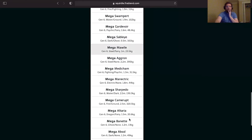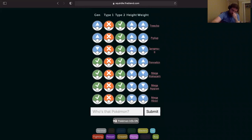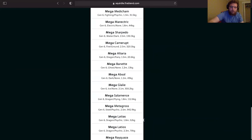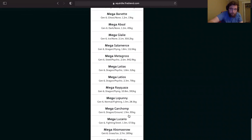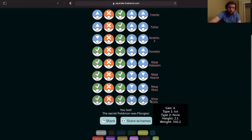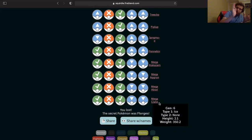This game is a lot harder than I thought it was going to be. Mega Absol. I have no idea. Mega Glalie is pretty small — let's try that. Four guesses guys. You know what, that's okay. One for three — I'll take that. That's why I wanted to get into this.